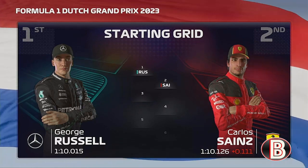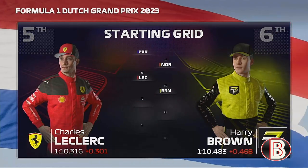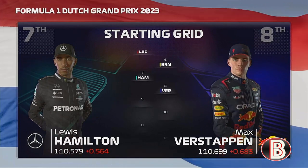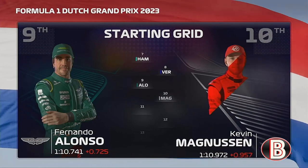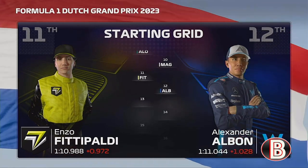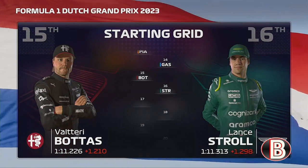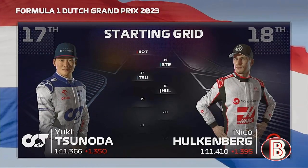What a qualifying yesterday for George Russell - he'll start today's race from pole position, and the smooth operator Carlos Sainz completes the front row. Considering the rest of the grid we have Perez, Norris, Leclerc, Brown, Hamilton, Verstappen, Fernando Alonso, Magnussen, Fittipaldi, Albon, Oskar Piastri, Gasly, Bottas, Stroll.